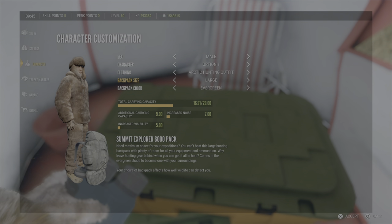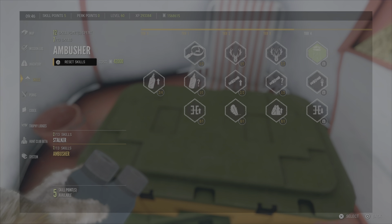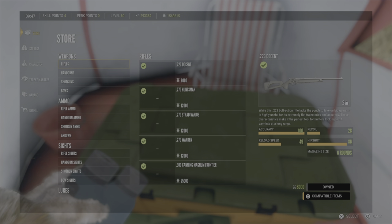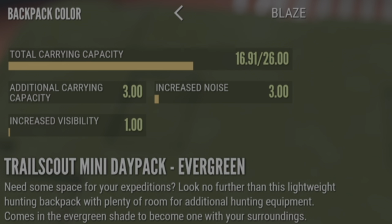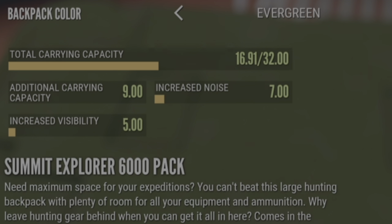Let's go over to our skills and perks and see how that changes when we throw Pack Mule on. Remember it increases by 15%. We can see in our character we've gone from 20 to 23, so that's an extra three units. When we put our small backpack on, that takes us to 26, and then medium and large are 29 and 32.